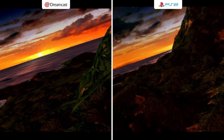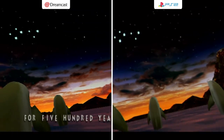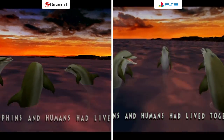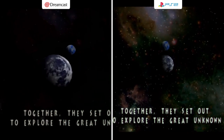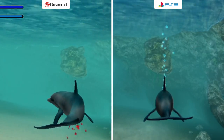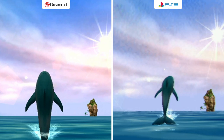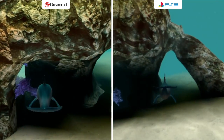Next up, Ecco the Dolphin: Defender of the Future. Here's the opening cinematic — it seems they remade it for the PS2. It's longer and the camera pans differently; I shortened the PS2 version to match the Dreamcast when it cuts to new scenes. Space looks much better on PlayStation. Going into gameplay, the PS2 has better draw distance — you can see the door a lot better. When jumping out of water, the Dreamcast wins by a landslide — it just looks smoother and more crisp. Looking at the ocean floor, the PS2 shows off sunlight reflection from the waves, which is a very nice touch.